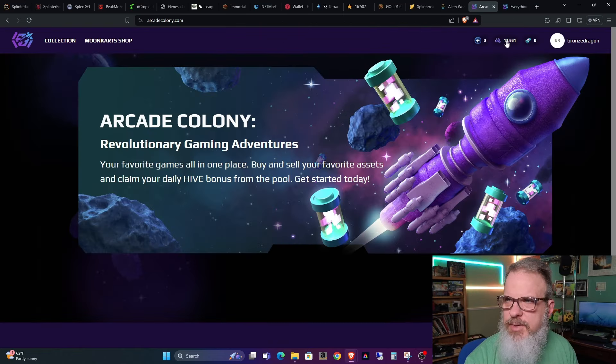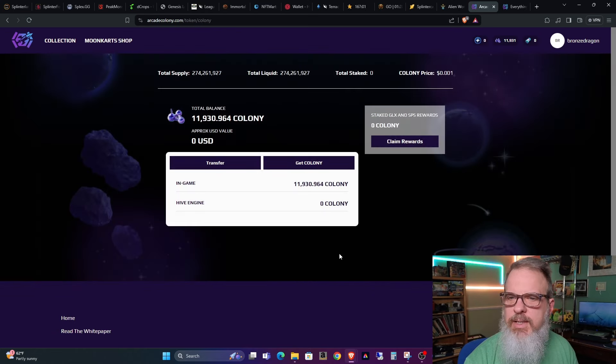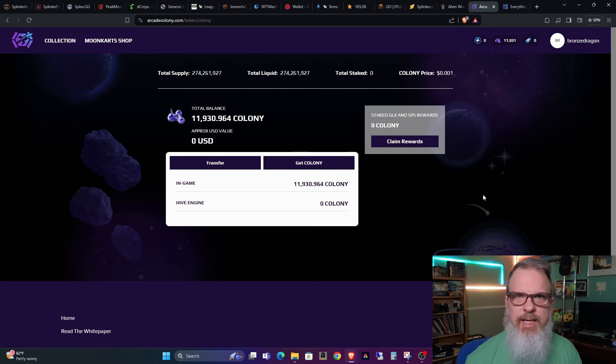If you go to the main page and click on the token — the Colony token, this little three-balls icon — you can see I have almost 12,000; most of that was from the initial match when it first happened. Just to give you an idea of comparison, I have a little over 12,500 GLX staked.